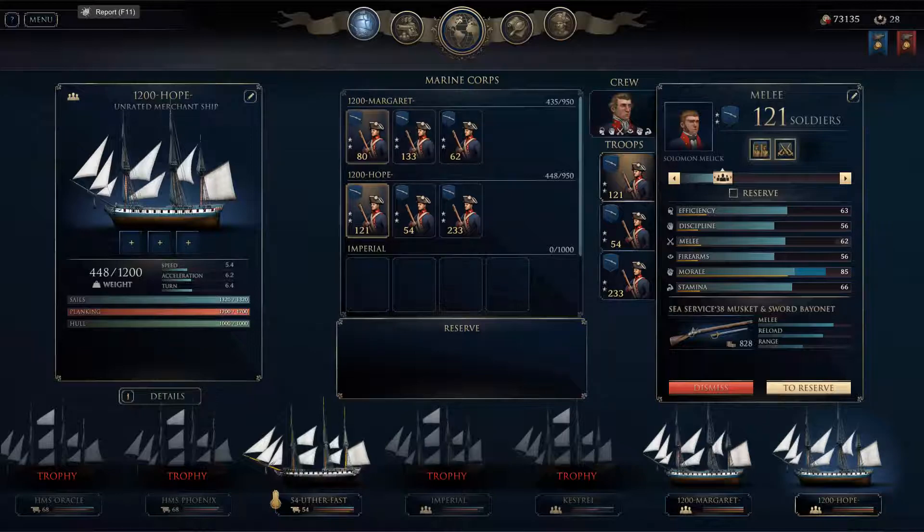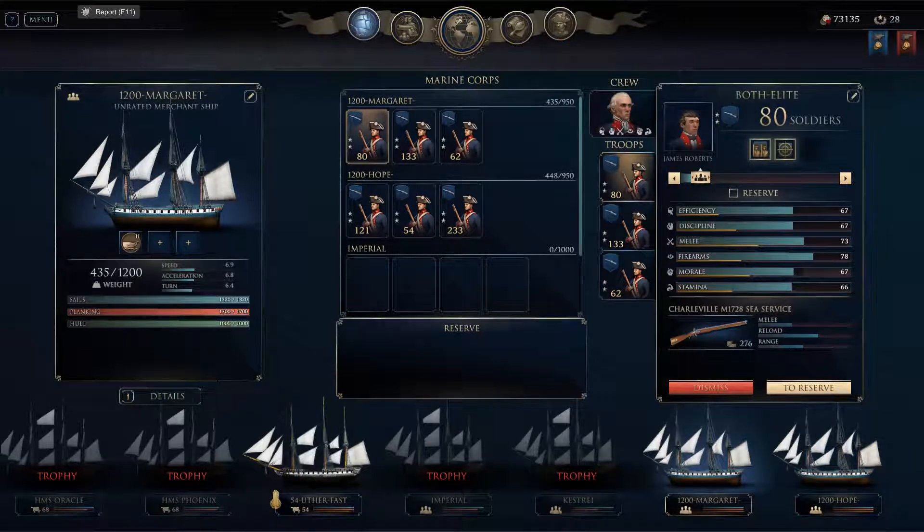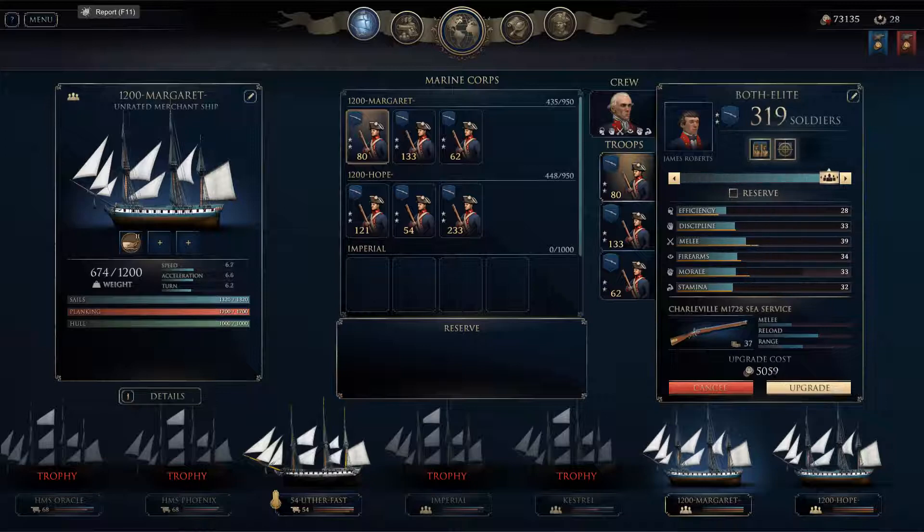So here's what you do. You see the reserves — probably not many people know this — but if you want to increase this to the max, it shows that the efficiency, discipline, melee, and the firearms will all decrease. You don't want to go reserve, because if you reserve, the gold will cost a lot. You don't want to reserve.